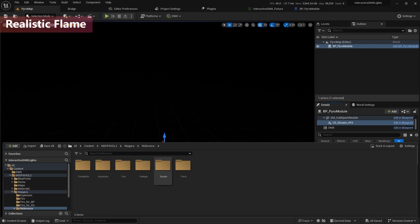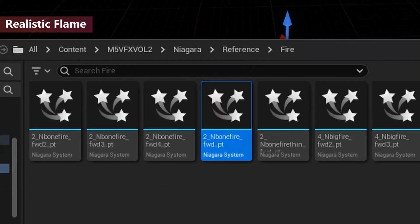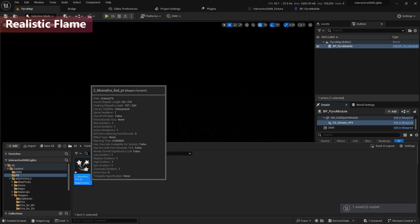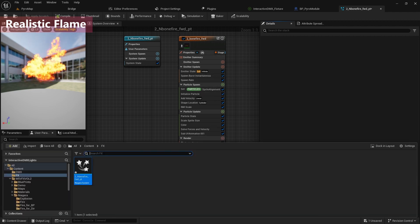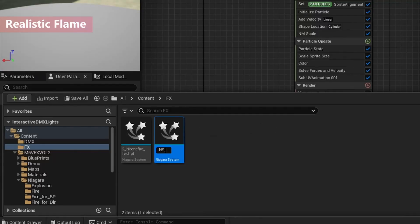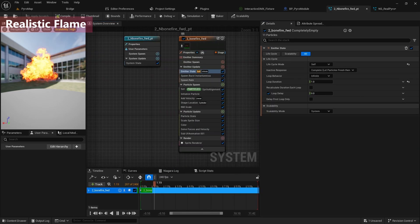I'm going to use some of these assets. I'll copy them and add a new folder called 'FX,' then paste them there. Let's look at the bonfire asset — it's really cool. I'm going to make a new Niagara system. I'll add a new Niagara, copy it as empty, and name it 'NS Real Fire.' I'll open it up, then add an emitter and select empty. I'm going to copy the spawn rate and paste it here.